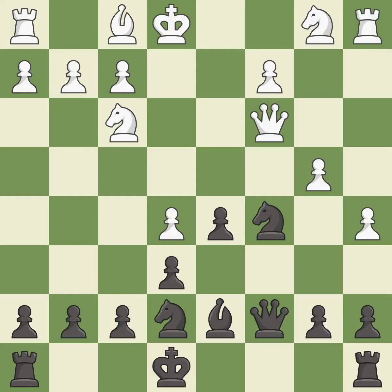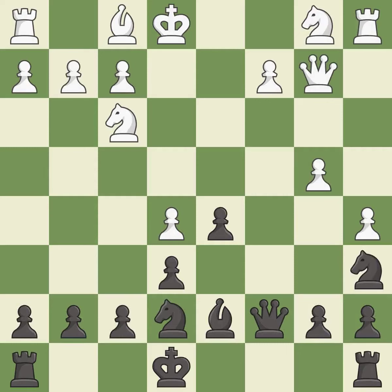This kicks an opposing knight. This offers to exchange pieces of equal value. This threatens to win a pawn. This stops the opponent from being able to win a pawn. This develops a rook off its starting square, getting it into the action.